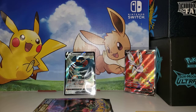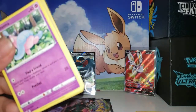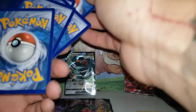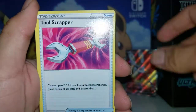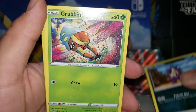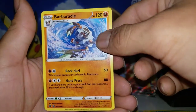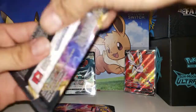Three more packs to go guys. We got Scratch Kem, Arcanine, Fire energy, Tool Scrapper, Cursed Shovel, Masquerain, Hatenna, Mawile, Meditite, we got Stunky, Grubbin, Dreepy, reverse hollow, and we got Barbacle — that's actually pretty dope.